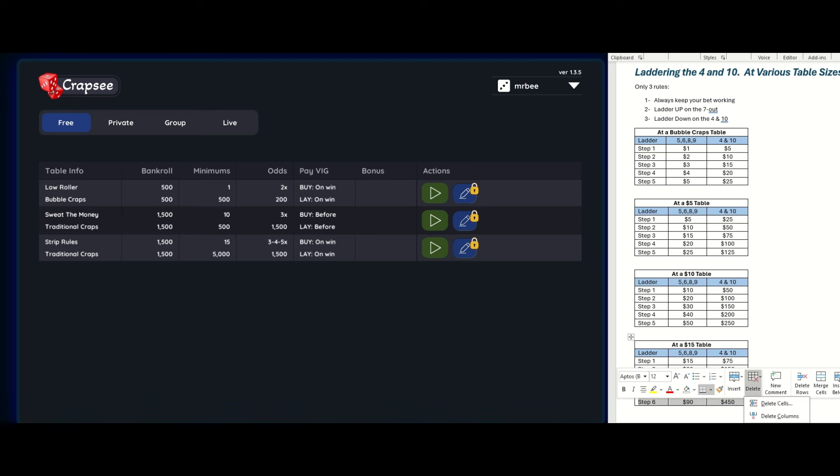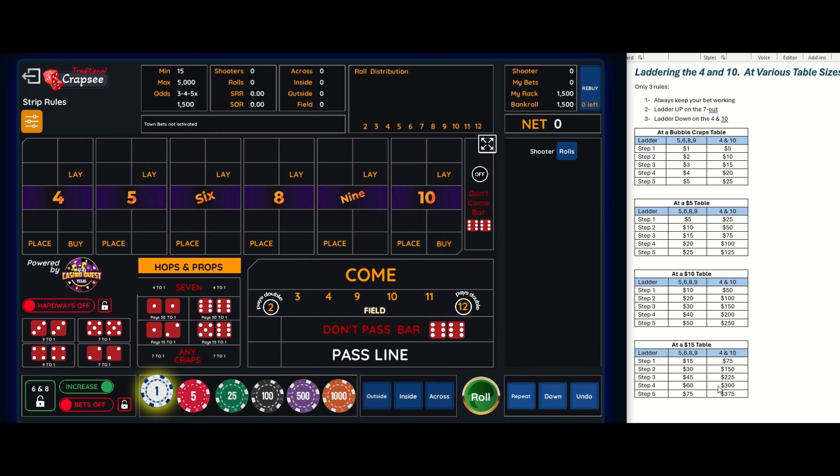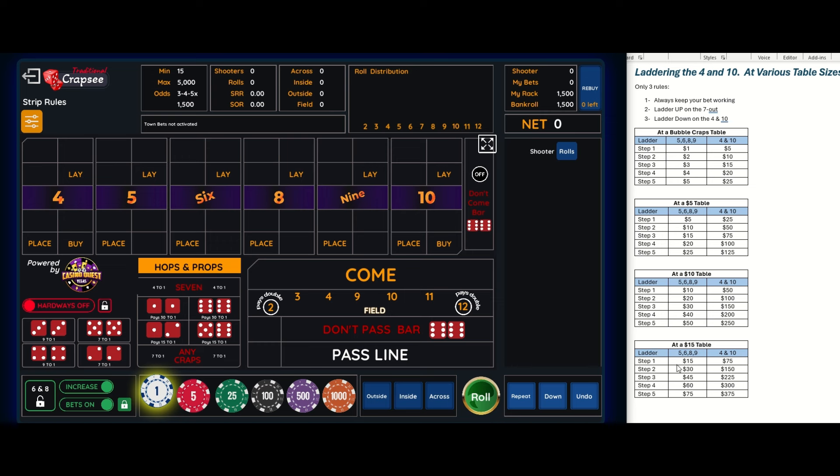I'm going to play on the free craps table at the fifteen dollar minimum, five thousand dollar maximum. I only have fifteen hundred dollars so I could run out of chips pretty quickly. I'll turn my bets on and lock them in — that's rule number one. I'll also play on turbo mode. Setting up at the fifteen dollar level: turning on the six and eight puts eighteen dollars, capping those. There's the fifteen dollar inside. I need seventy-five dollars on the four and ten. Let's give this a try.